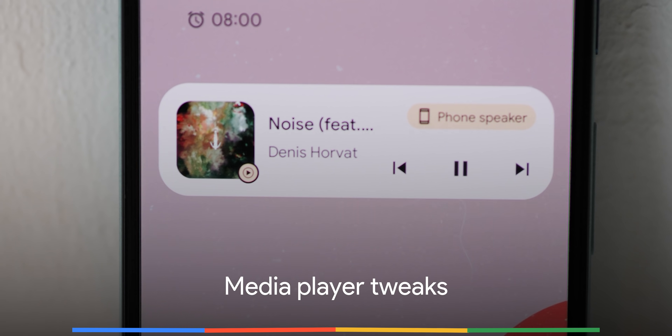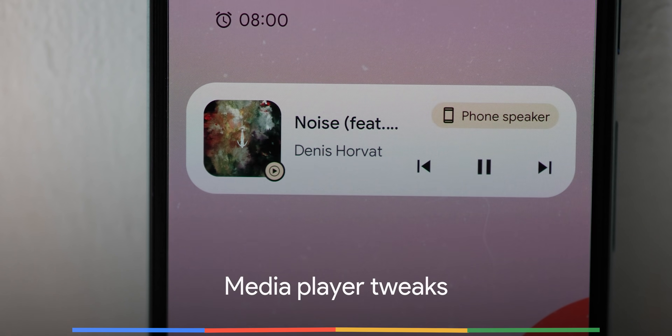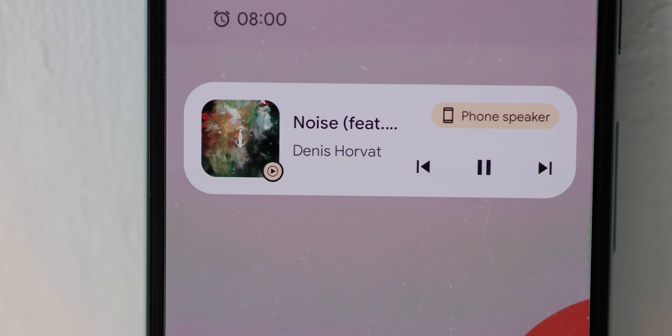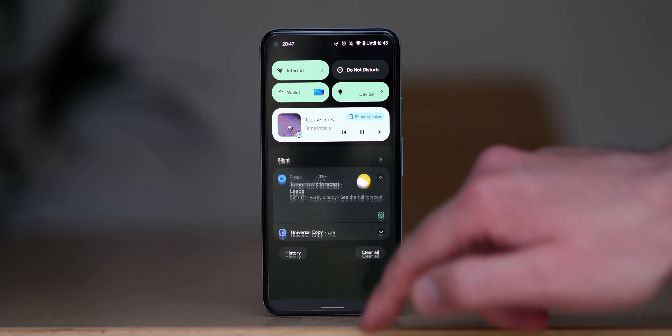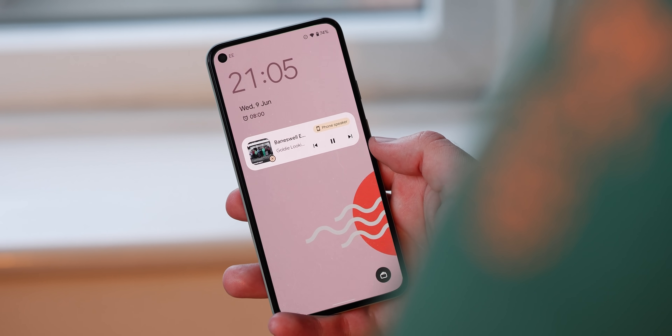The media player is also getting more tweaks in Android 12 beta 2. The color of the player is now more closely tied to the Material You theme — not fully, but it will be a shade or two lighter for greater prominence. The actual player is now also substantially smaller with some button rearrangement to account for the overall smaller profile.